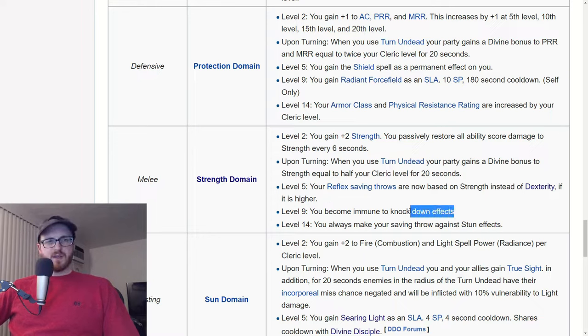Some other nice effects: you become immune to knockdown effects and always make your throw against stun effects, and you get the ability to restore all ability score damage to strength. Just keep in mind, if you're going for DCs, you're probably still better off going war domain because war domain gives plus 1 for every two cleric levels to your tactics DCs — so plus 10 to tactics at cleric level 20. So if you're going tactics, you probably still want war domain.